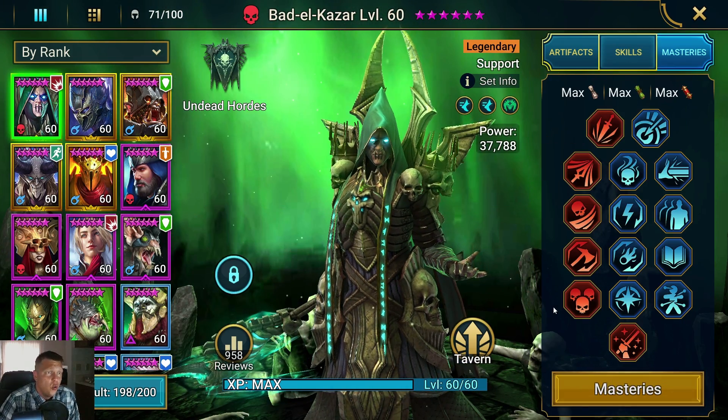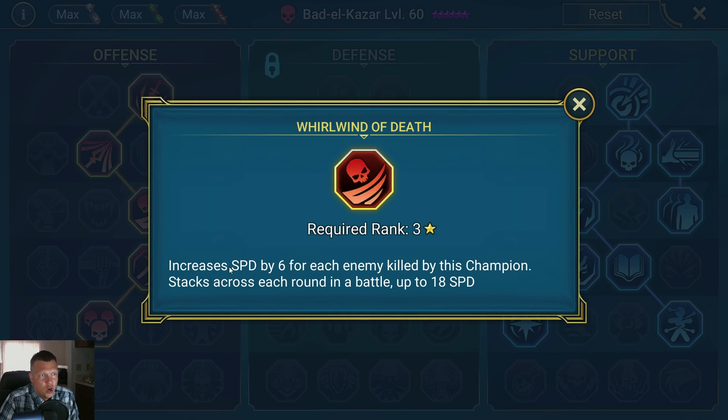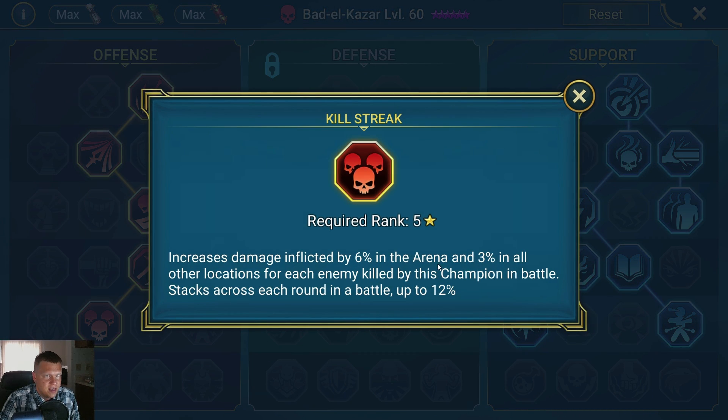Masteries — this is the route I took. You can check this out in the video description or pause the video. We take crit rate and work our way down. Increase speed for each enemy killed — I like to use him in the Spider Den so this is great. If you're going to use a champion in the Spider Den, Whirlwind of Death is great to get, and same thing with Killstreak — great for dungeons in general and especially the Spider.